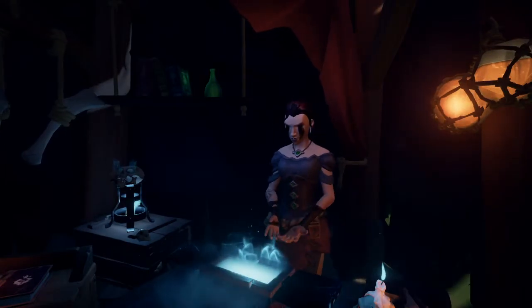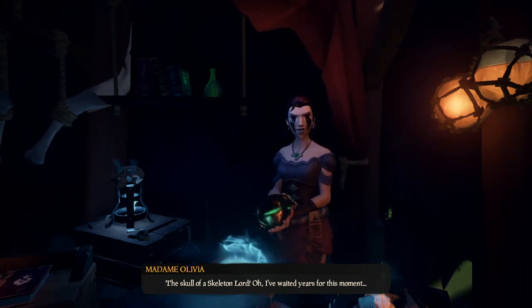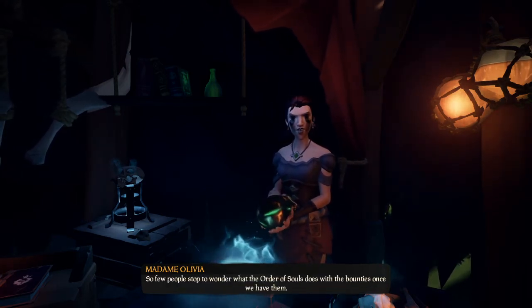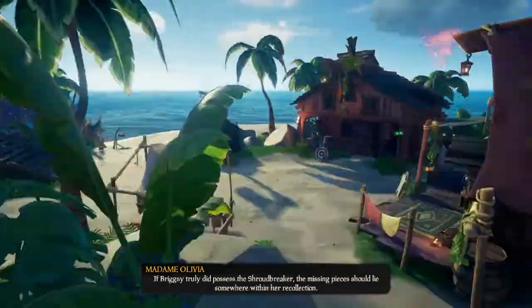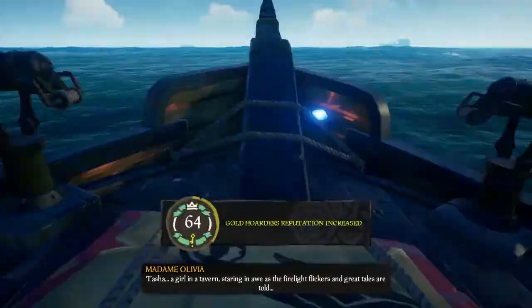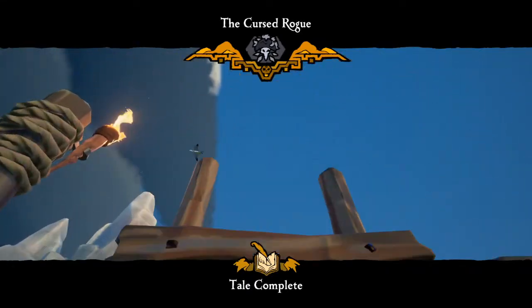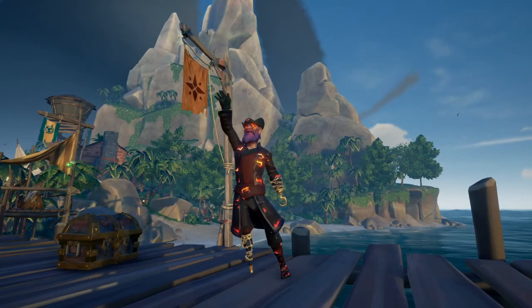Back we go to Plunder and just hand over the skull. You will get a closing speech from Madame Olivia - you don't have to stay and listen to it if you don't want to, you can carry on cashing any treasures in that you caught on the way. At some point she will stop talking and you will get the notification that the tall tale has been completed. That's a GG - now get out there and get that tall tale. Remember, you've got to do it five times.